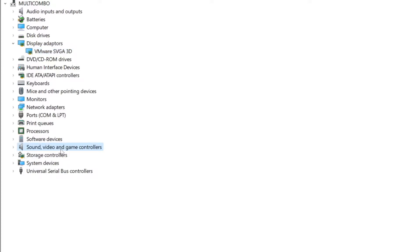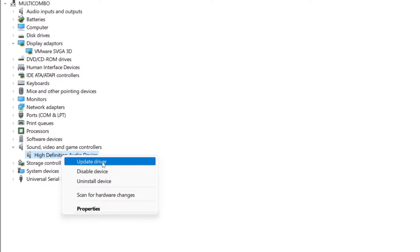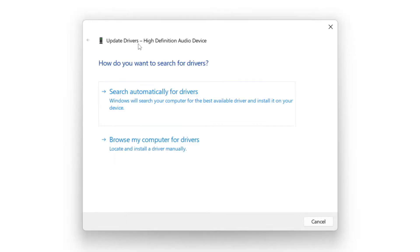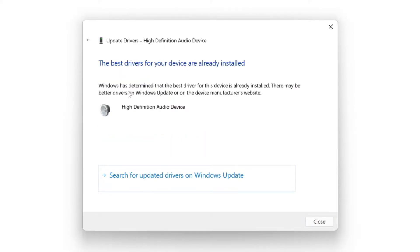Click Sound, Video, and Game Controllers. Select your audio device. Right click and update driver. Search automatically for drivers. Wait for installation to complete and click Close.